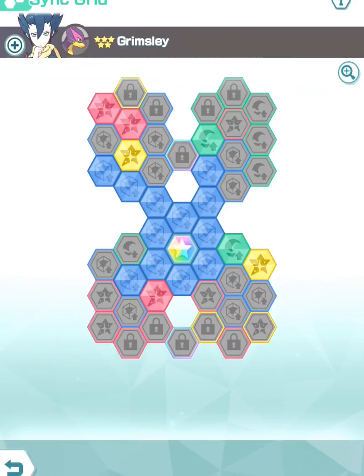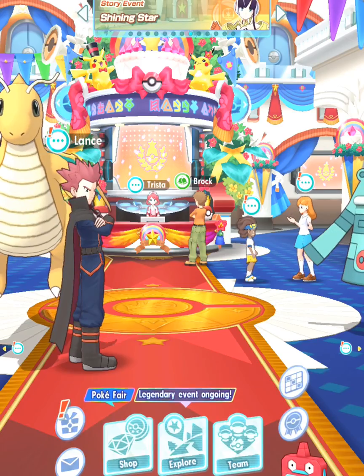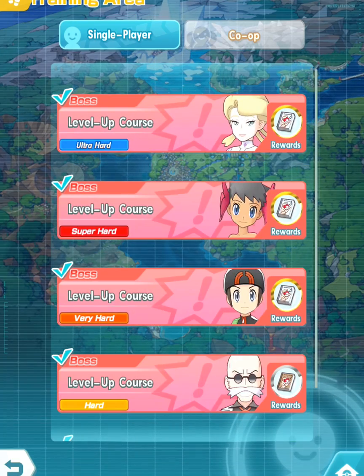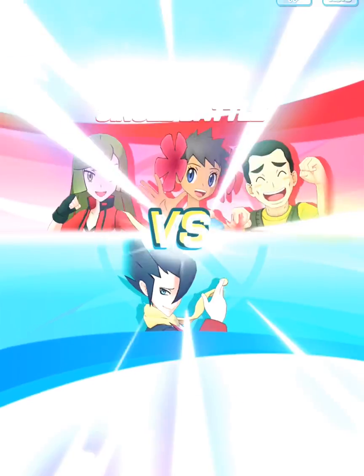We're going to take a look at Grimsley and Liepard in a battle now. Let's head into a training area so we can test out the abilities of Liepard. We're going to use All or Nothing so that our evasiveness can increase and we can lower our defense to get that Bounce Back 5 to occur.